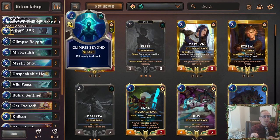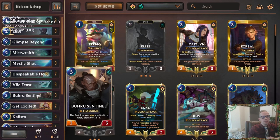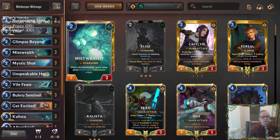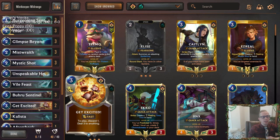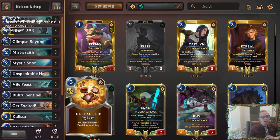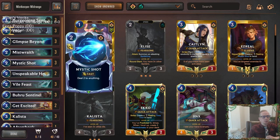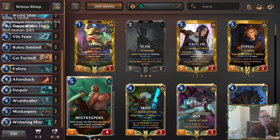Glimpse Beyond is a spell that slays our own unit and draws two. We're pairing those with Fearsome - these Sentinels reward us for slaying units with spells and both have Fearsome. Mist Wraiths of course have Fearsome, and Wraith Caller makes more Mist Wraiths with Fearsome. Our champions Callista and Elise are two Fearsome champions. So basically we'll have Fearsome attackers with removal spells and Piltover and Zaun nexus damage to finish - Mystic Shot, Get Excited, Aftershock. It's going to be kind of aggressive.